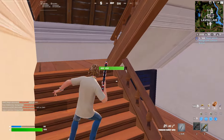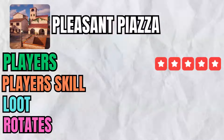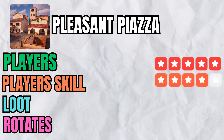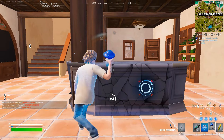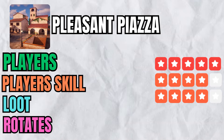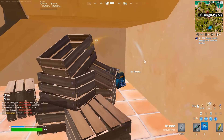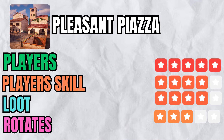For ratings: Pleasant Piazza fits the 1 to 3 players category nicely, so players gets 5 stars. The players that landed here were absolutely awful — give it around 4 stars for player skill. Loot when I landed here was very good, definitely better than the majority of other spots, so that's 4 stars for loot. The thing that lets it down is the rotates — being on the edge of the map — but it does mean you don't get third-partied, so I'll give it 3 stars for rotate.